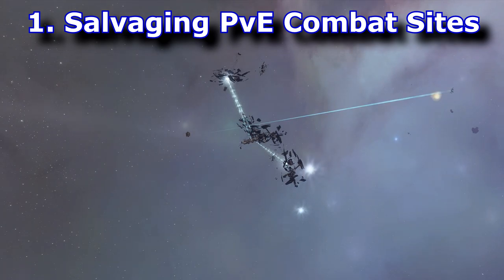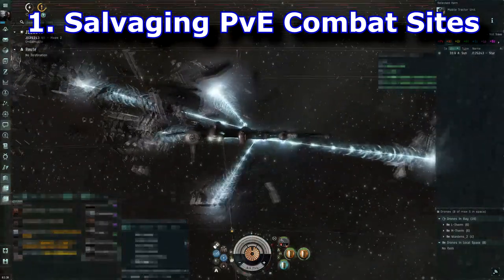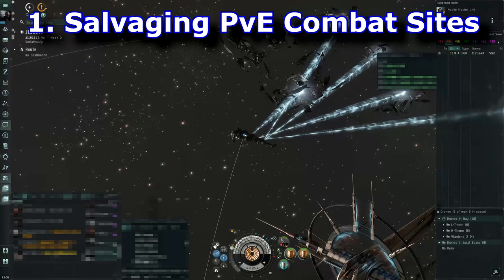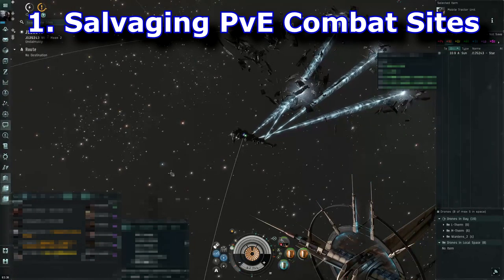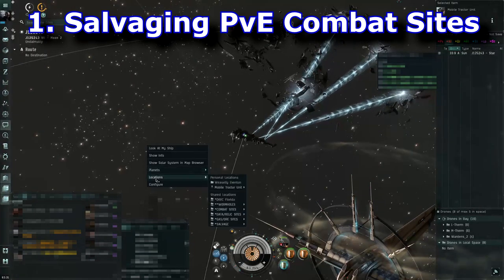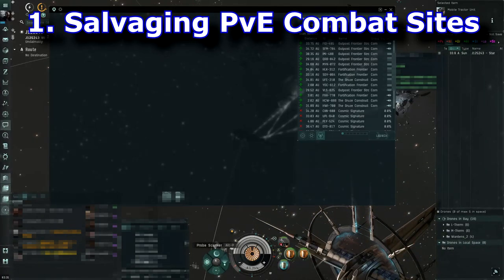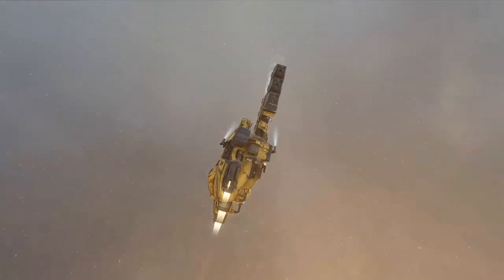The reason sleeper salvage is so valuable is because sleeper salvage parts are needed to make T3 ships — T3 cruisers and T3 destroyers — so they tend to pay out really well. I would highly suggest salvaging for anyone just trying to understand wormhole content, get used to bookmarks, and things like that. It's a great way to make some ISK and get yourself familiarized with wormhole content.